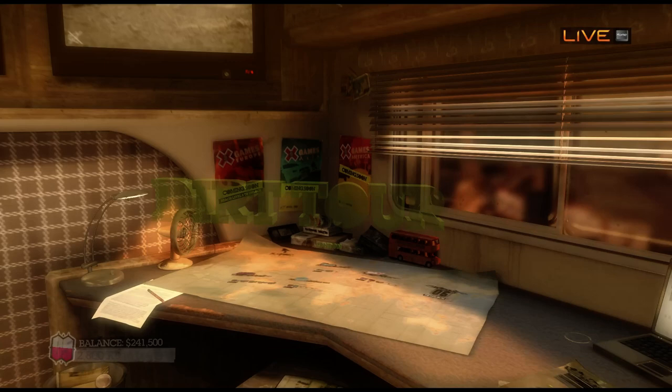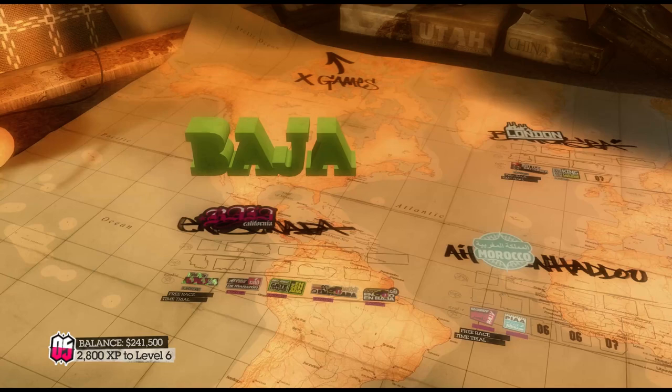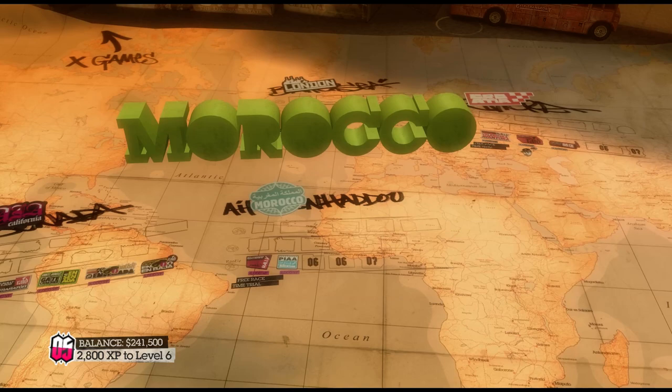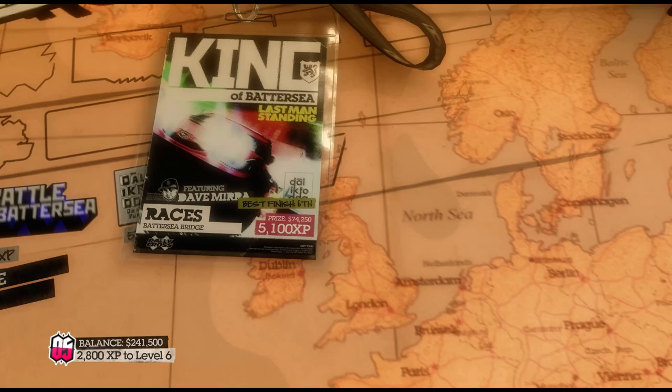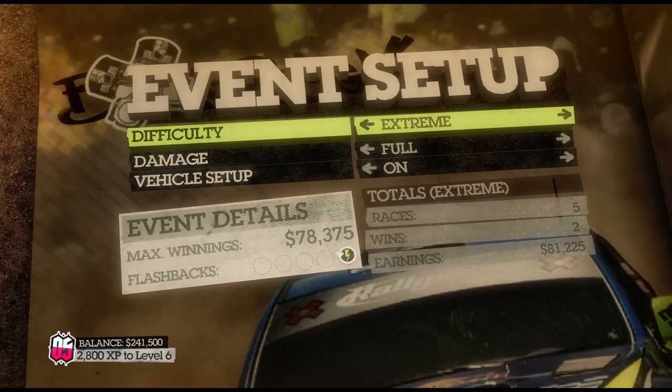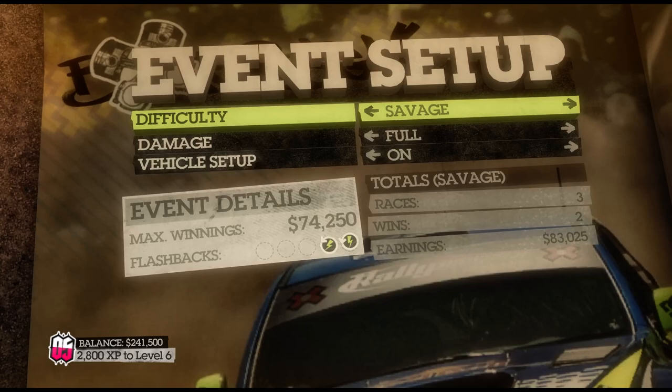Offline I did a couple of little free races, just re-running that first track. I got a tiny bit of experience which kicked me up to level 5 and opened up Morocco. But right now I want to go to London because there's one open here — it's this last man standing race. So let's dive into that. I'm going to go with Savage. I can do Extreme and get a few more bucks if I can get first place.